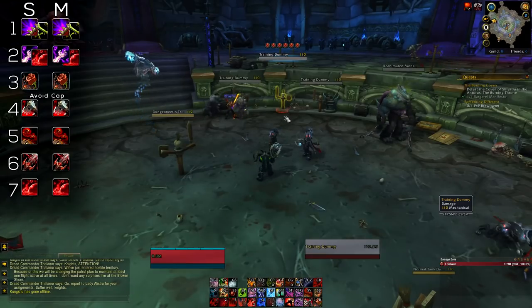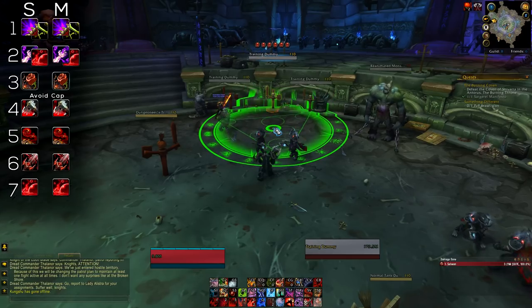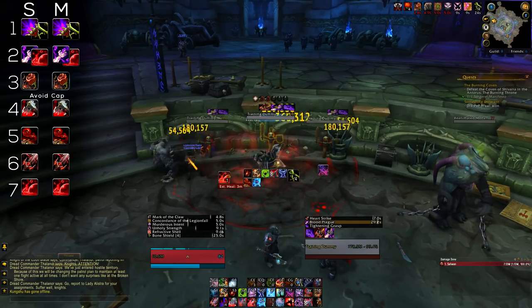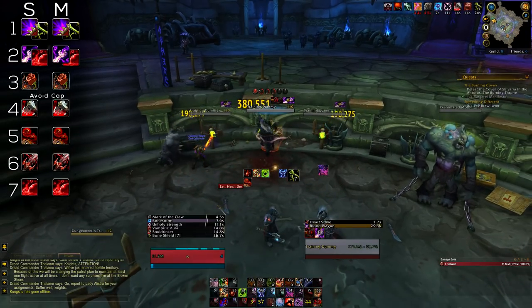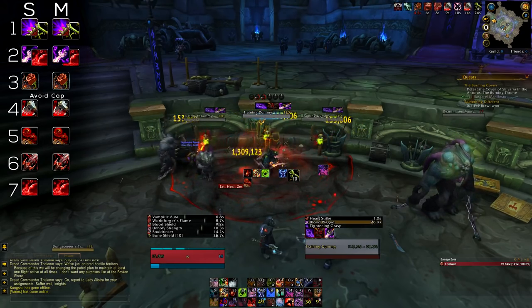In multi-target — whether Mythic Plus or otherwise — the core idea stays the same. Your Heartstrike cleave, Death and Decay, and Blood Boil are used the same as single target. What changes is the pull: you might only use one Marrowrend and then a Blood Boil to grab aggro quickly, or just pull with Blood Boil or Death and Decay to grab aggro. Consumption can also heal for a lot more here, so use it as emergency or for the group — but after the pull, follow the same priorities. For Bonestorm, stack up to 100 Runic Power first, then use it — you'll basically be undefeatable as it heals you while also letting you compete with a lot of DPS.